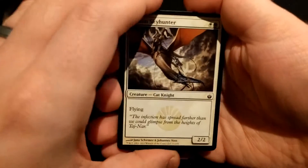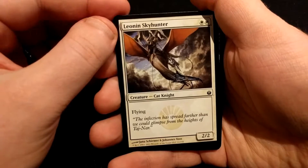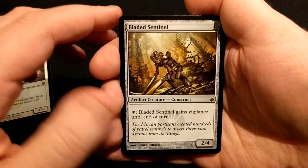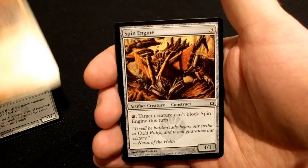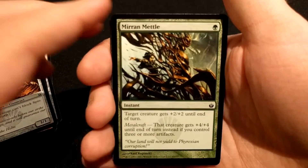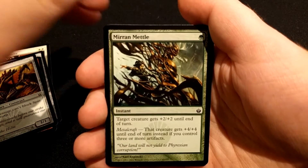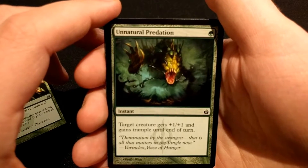Really cool to pull an Ink Moth Nexus. We have a Leonin Sky Hunter, Bladed Sentinel, Ogre Resistor, Spin Engine, Mirren Metal — you get a plus 4, plus 4 with Metalcraft Pump, it's pretty good. Unnatural Predation.